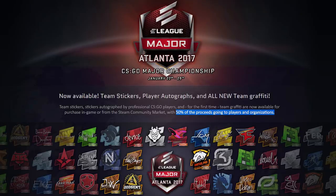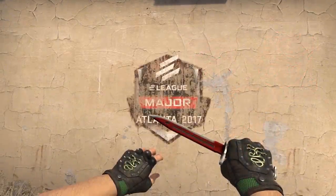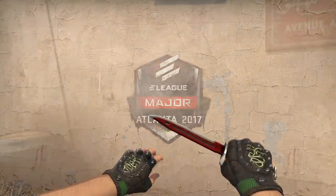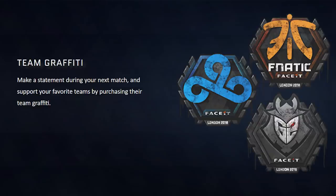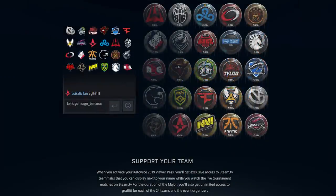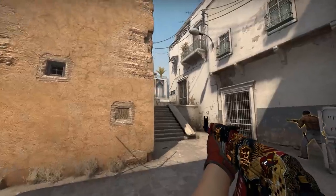Speaking of dropping things that aren't performing very well, Valve once sold team graffitis at the major too, starting in Atlanta 2017 and ending at London 2018. These things were massively unpopular duds and were discontinued for IEM Katowice 2019. Instead, Valve literally gave the graffitis out for free to everyone who bought the viewer pass at that major, but these weren't items and they only lasted as long as that major did.